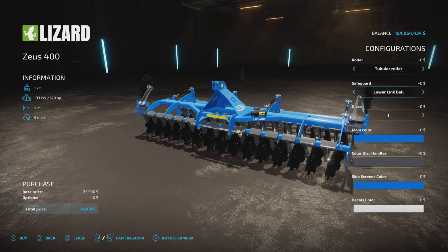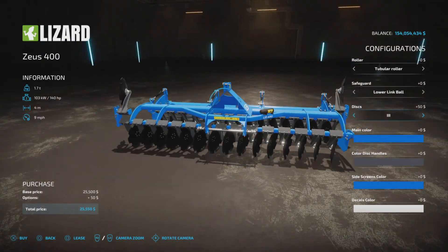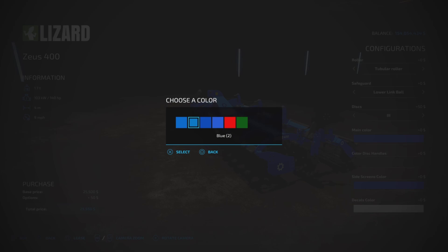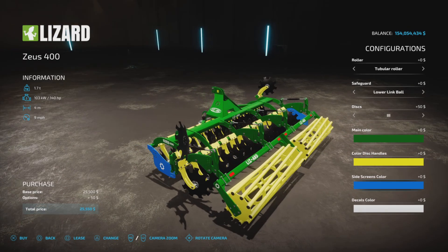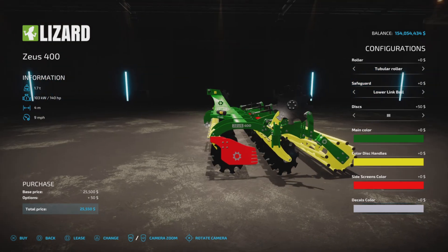We have an option for link balls and discs — one, two, three, four styles of discs. Main color has several blue colors to choose from, plus a red and a green. Disc handles come in gray, black, or yellow — yellow really shows up nicely. Side screen shows all the blues, reds, and greens, and decal colors are white, gold, or silver.